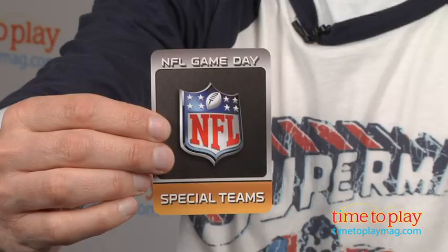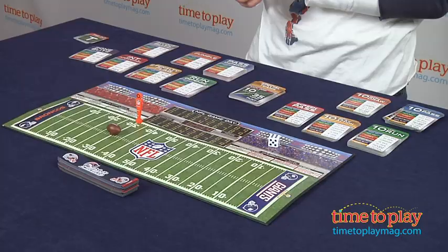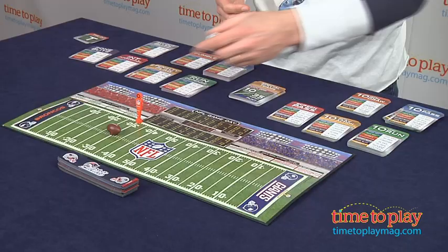So there's a lot of strategy — you're like the coach of an NFL game. You also have special teams cards that allow you where you start on kickoffs and how far your punt goes. You also have field goals, and once you get within a certain yard distance inside the 40 yard line, you can attempt field goals. It's determined by where you are on the field and the roll of the die.